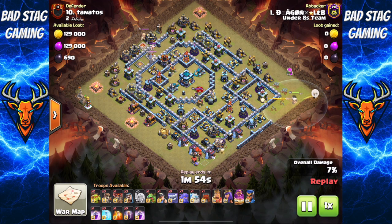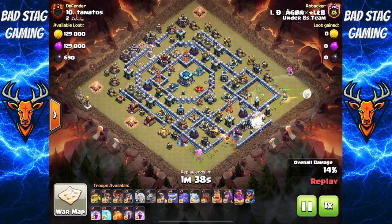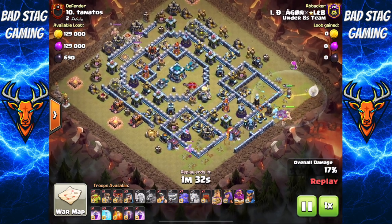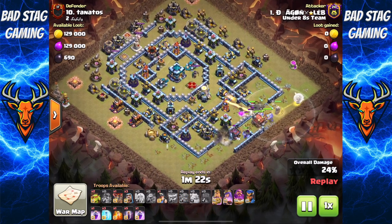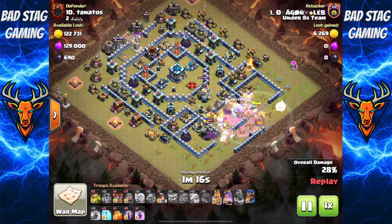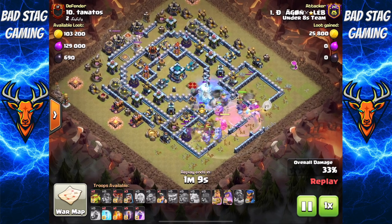A couple more loons down at 5 clear out the rest of the Teslas on that edge, and they find some Seeking Air Mines as well — awesome. Baby Dragon down at 6 o'clock to create the rest of that funnel. Yeti down. Super Wall Breaker in — and the first one fails, but that's okay. Dragon has spare Super Wall Breakers. Rest of the troops straight down at 4 o'clock — King, Queen, Yetis, Bowlers, and a Wall Wrecker. King gets locked on by the single Eagle, and the Warden's ability saves him. Nice little split now — King moving to the left with Yetis and Bowlers, while the Wall Wrecker, Queen, Yetis, and Bowlers move into the core.